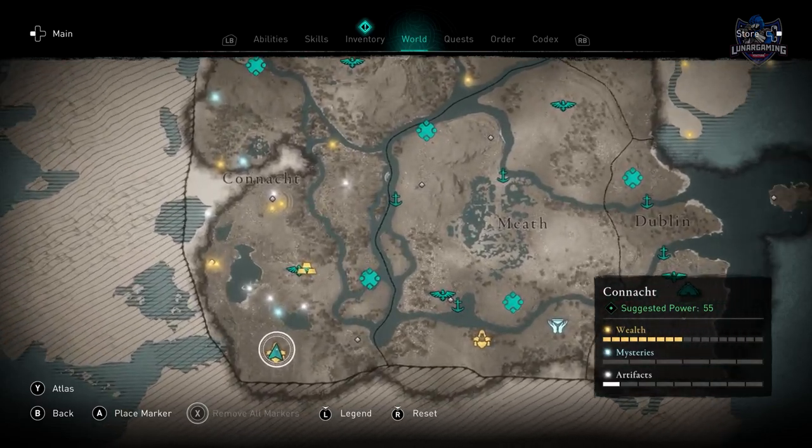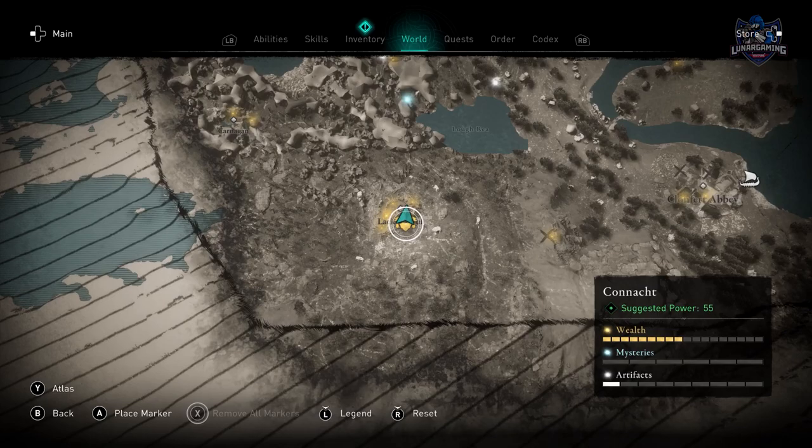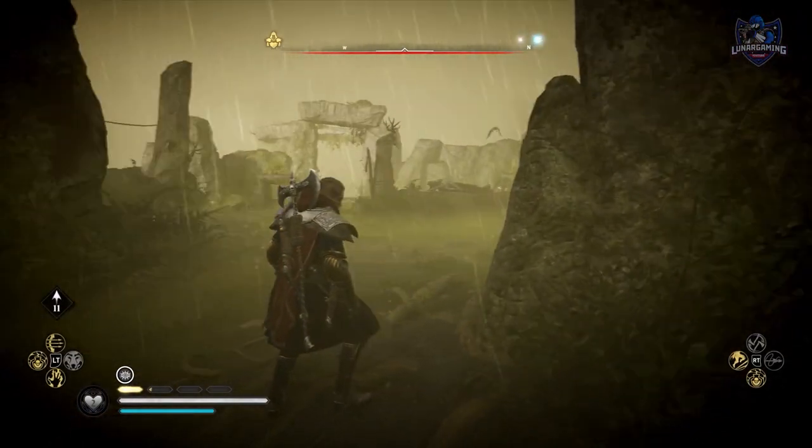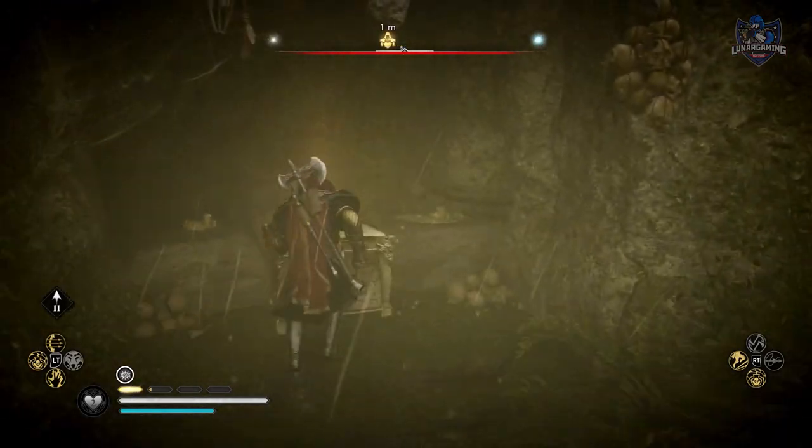We'll start with the easiest one, the Ceremonial Sickle. Head to the bottom left of K'nacht and you will find L'Akansul, an area guarded by Druids. The Sickle is in a chest just out in the open — very easy to get, just whenever you want it.